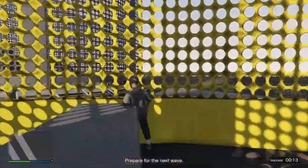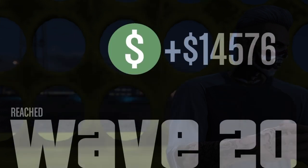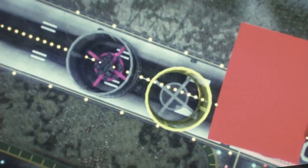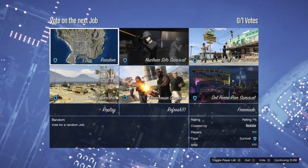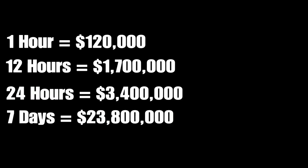Once you have passed all 20 waves, you get a total of 48,750 and 3,025 XP. To begin with that's not a lot, but as you'll see on screen: after one hour you get 120k, 12 hours gives you 1.7 million, 24 hours gives 3.4 million, and 7 days gives you twenty-three million eight hundred thousand.